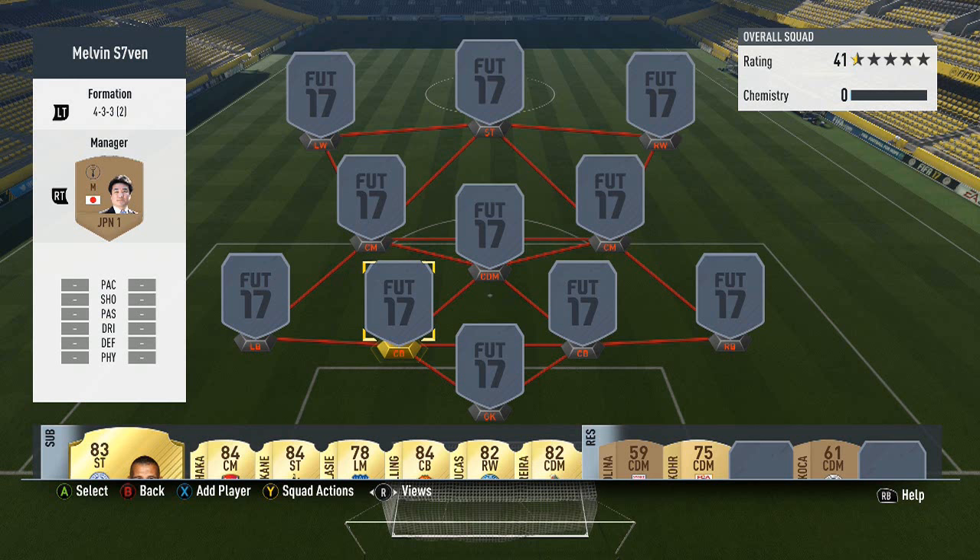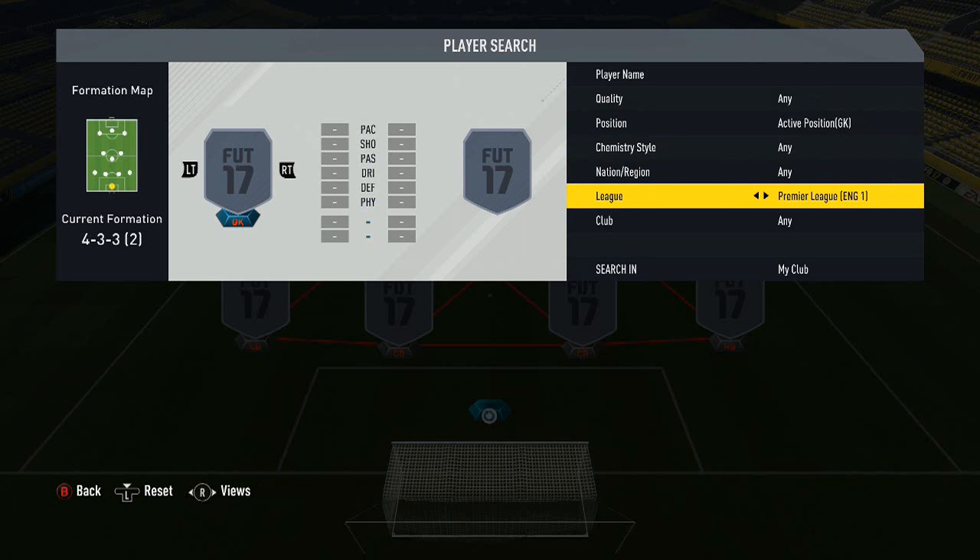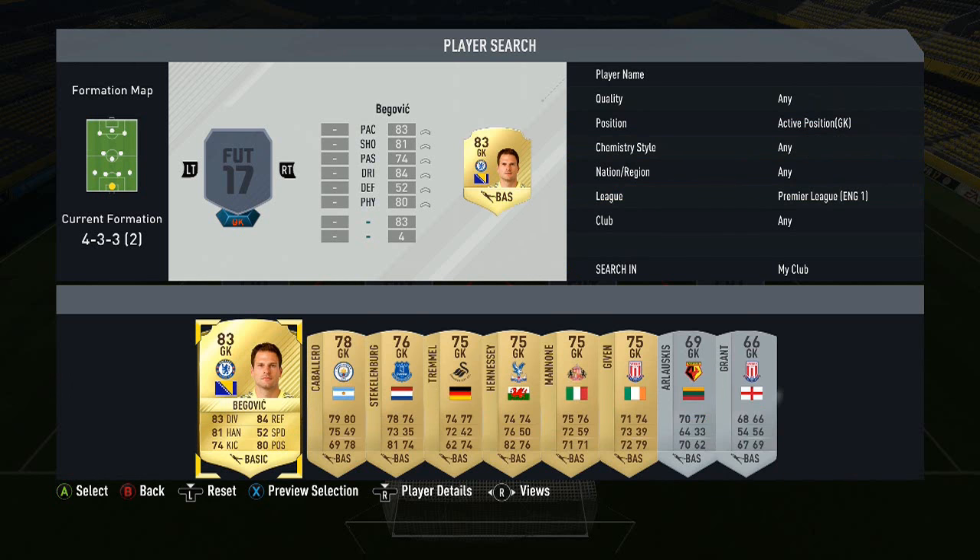What up, Melvin7 here and today I'm bringing you a FIFA 17 squad builder — 25k, it's going to be a cheap Premier League OP squad. 25k isn't too hard to get at the start of FIFA: you've got catalogue items, you're playing the games, you're obviously getting free packs, web app, daily gifts. 25k I think is relatively cheap and it's enough to build an OP squad at the start of FIFA.